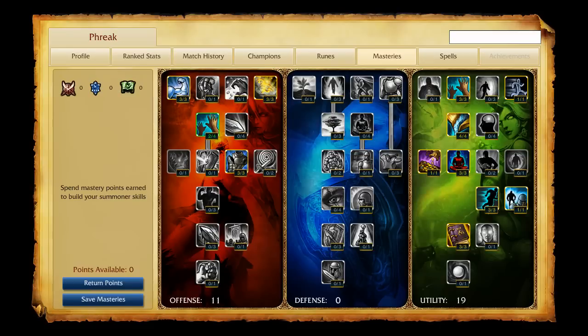My masteries are 11-0-19. I take ability power, critical chance, cooldowns, and armor penetration in offense, while going all the way down for cooldown reduction in utility as well, making sure to take increased mana regeneration along the way. I take Ghost and Flash for summoner spells, which allow me to use my ultimate more easily.